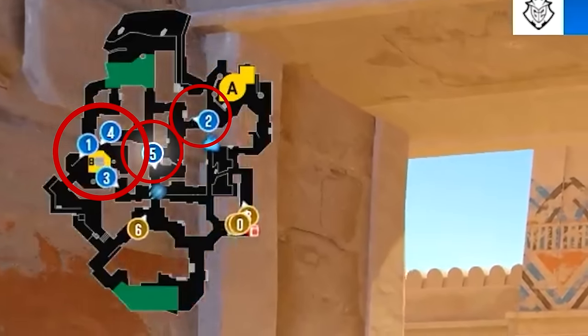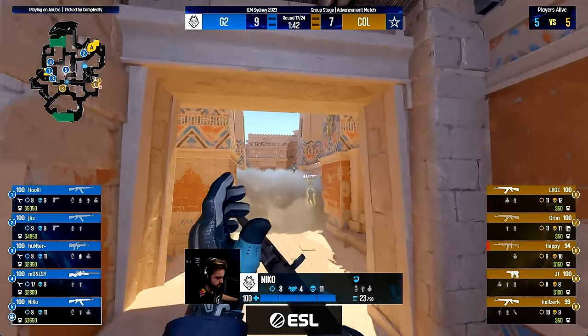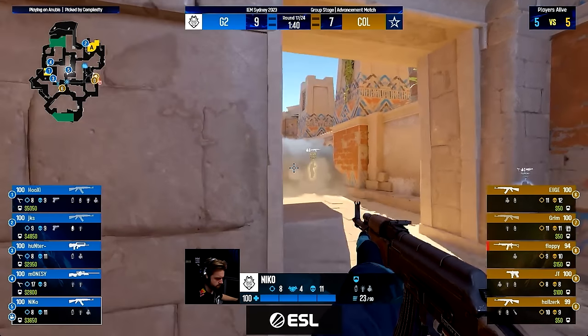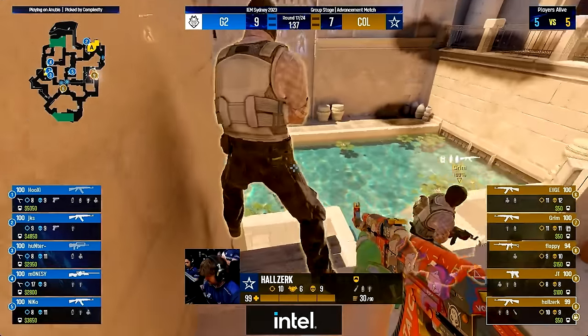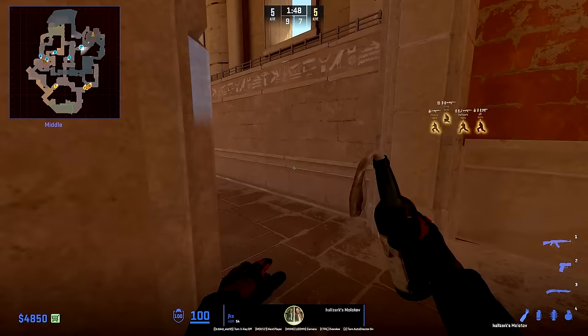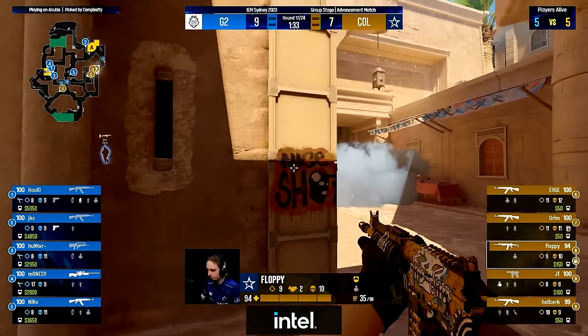G2 are now playing a 1-1-3 setup: one player in middle, one on A, and three on B. This setup is the default on Anubis since A site is much easier to take — the Ts can't hide too much on site — while B is way harder to retake. So why not have one player on A holding and then focus on B? The mid player smokes middle and the A player Molotovs to make sure no players can hide in water, which we've seen a lot of players abuse.